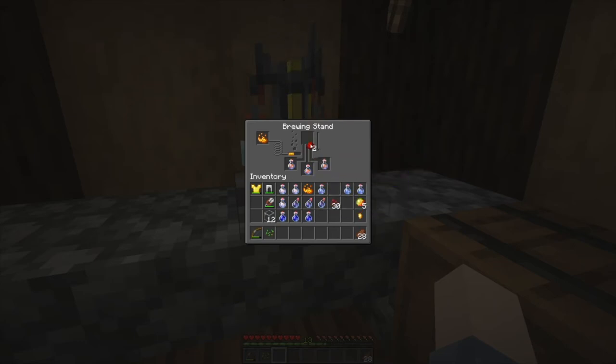Notice that fire resistance doesn't give us a percentage effect — it's a binary effect, so we cannot increase the magnitude by brewing in glowstone dust. But we can brew in redstone dust to extend the duration out. For binary effect potions like slow fall, fire resistance, or night vision, there's really no downside to extending the duration, so automatically just go ahead and extend them out to the full eight minutes. We now have three potions of fire resistance for eight minutes.